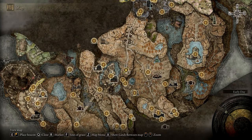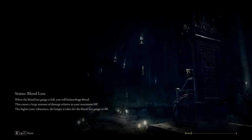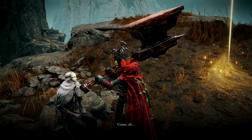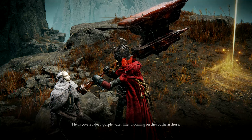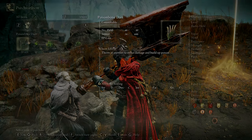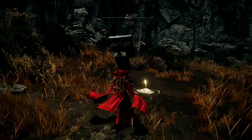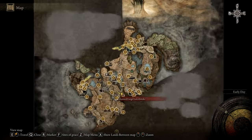It's a little troublesome to keep track of what everybody's problem is. Let's see if we can find someone else to be confused at. This fellow still here - maybe he has finally decided something. 'I'm heading south. I've recalled something that Sir Moe said - he discovered deep purple water lilies blooming on the southern shore. That must be where Saint Trino was left to wither away.' Go pick flowers, buddy. Probably will see him there because that's where I want to head.